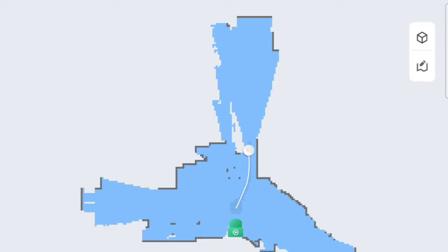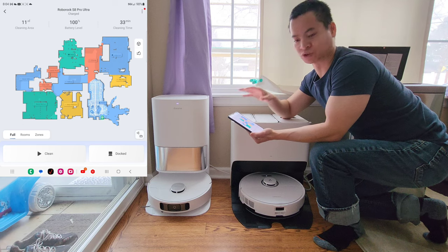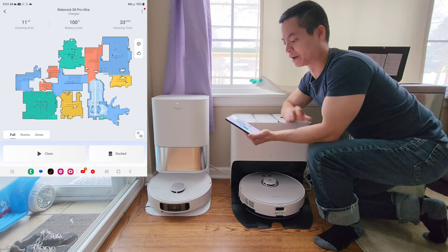Now if you first start mapping, you should have a blank screen, but for this demonstration I already have a map created. You can see there's a colorful map right here that represents different rooms, but this tutorial is mainly focused on how to get this map.